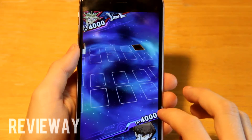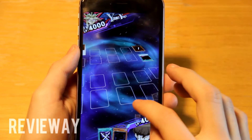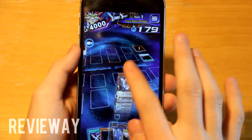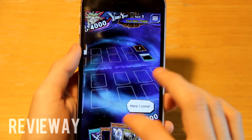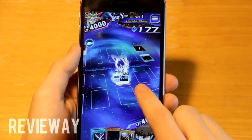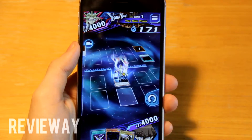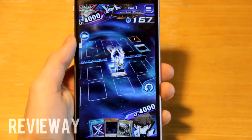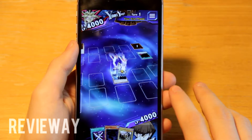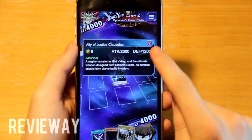I prefer going second but let's go, maybe we can win this. Not a very good start — I'll go with this monster; I'm not using his effect but he has a good attack of 1600. He has a field card that makes that card stronger, that's good. I'll end the turn. I like my starting hand — he's also dark, nice. I think we've got this in the bag!